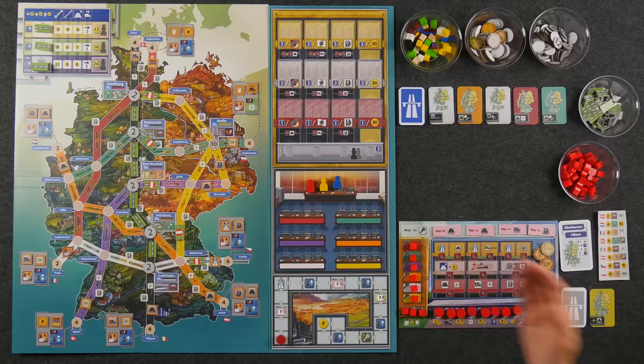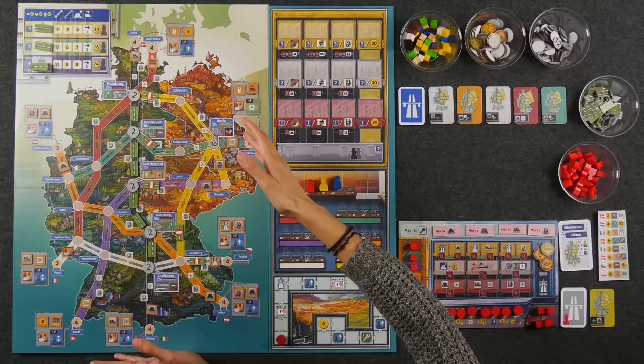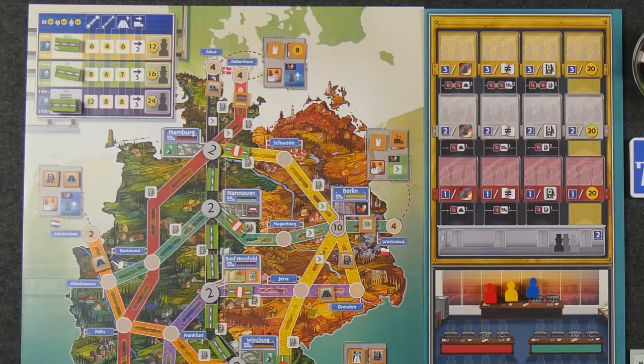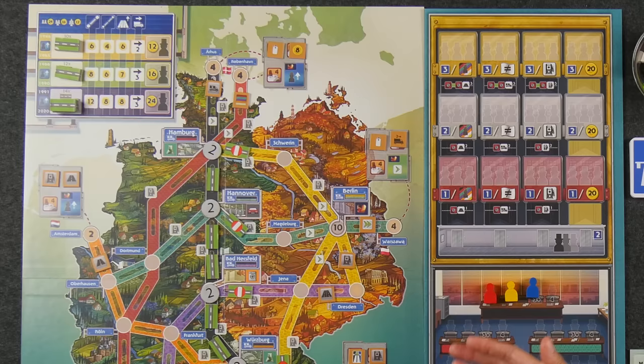We're all set up here for a three-player game of Autobahn, although we only have one player board set up because it does take quite a bit of space. In the middle of the board, we have the map that is home to our network of Autobahns that we're going to be trying to build up in order to earn some money and give us the opportunity to deliver goods and eventually earn us points. Up in the top left-hand corner of the board is our dashboard, which tells us how much things are going to cost, as well as how many spaces you'll be able to move your truck during the three different eras of the game.